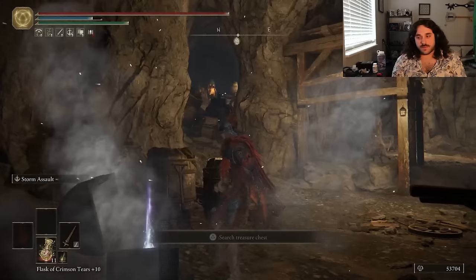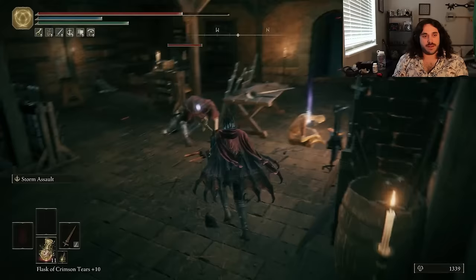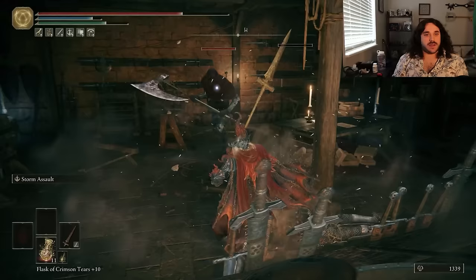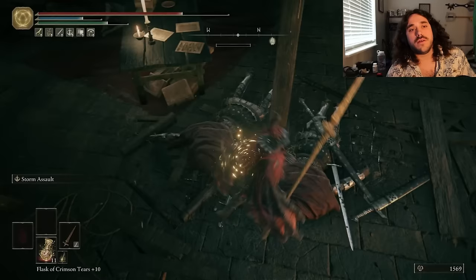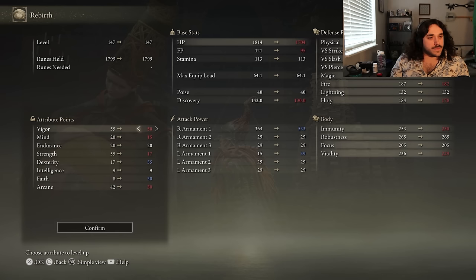Bell Bearing 2 is in the Sealed Tunnel, and Bell Bearing 3 is in the Mountaintops of the Giants. We weren't done in Stormveil Castle — gotta get the Iron Whetblade so we can make this Sword Spear keen. It has A scaling with dex once you turn it keen, and ends up doing crazy damage while making it scale only with dex so we don't have to invest in strength at all. Moon Mother can help us crank that dexterity, vigor, and a mixture of arcane and faith for the casting seal, plus some mind, because I've got resource-expensive spells that I am sure we will use.